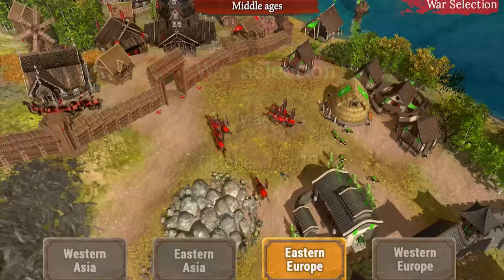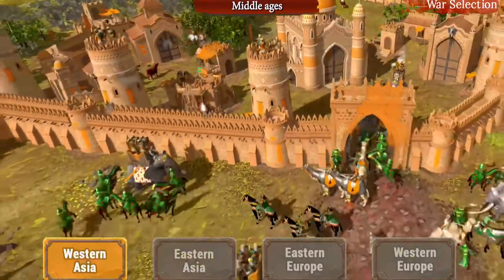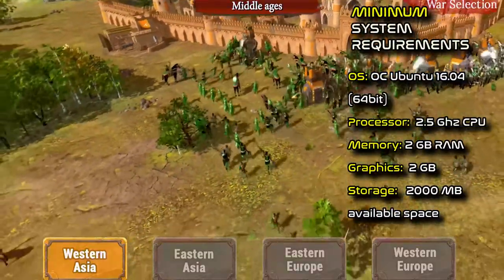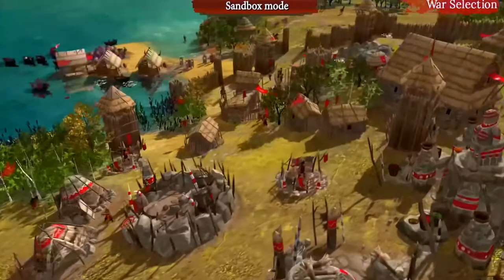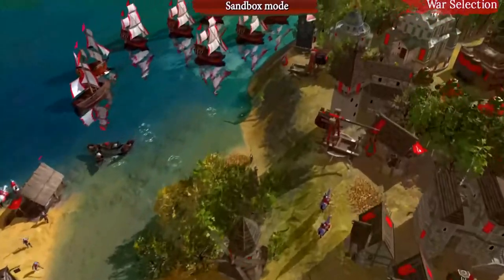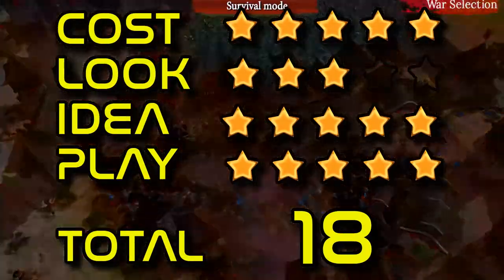War Selection is a pseudo-historical real-time strategy with base building, resource extraction and warfare. Players battle for supremacy against dozens of opponents on a unique procedurally generated map. Every player starts in the Stone Age. During the course of the match, the player can first select a particular culture and then a specific country, showcasing the entire historical diversity of human civilization. Each evolutionary path brings its own unique game experience. Having passed through seven historical eras, the player reaches the age of heavy tanks and long-range artillery. Cost 5, look 3, idea 5, play 5. Total 18.